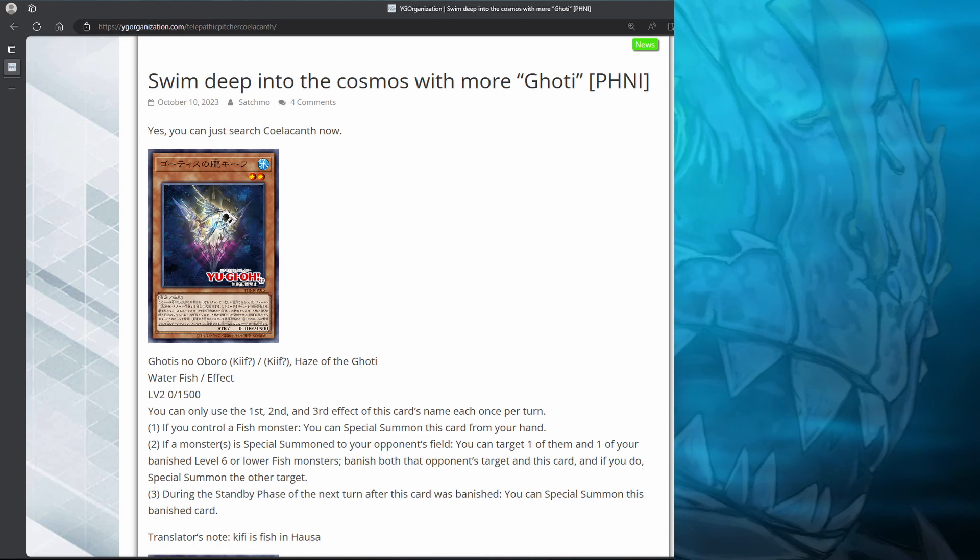The names aren't official, but we're just going to call this level 2 fish Kif. Unlike our other level 2 fish, this one isn't a tuner. It has three effects and all of them are once per turn. The first says if you control a fish monster, you can special summon this card from your hand. So it's a neat little extender, but it's only a level 2, so you can't really start a synchro summon into Arian Post with this card.